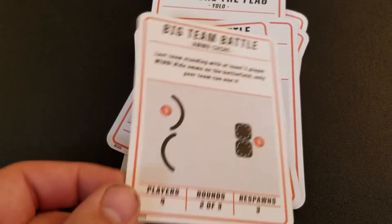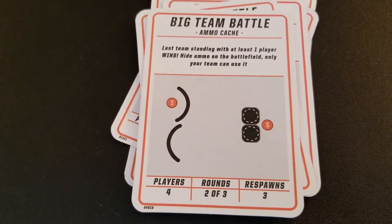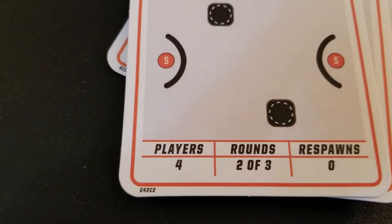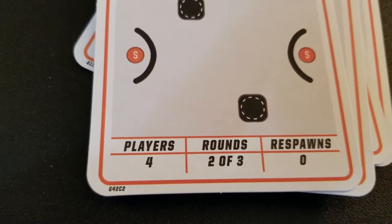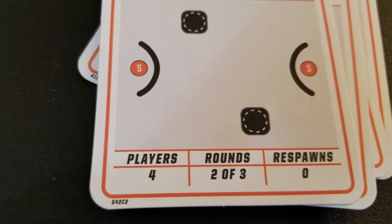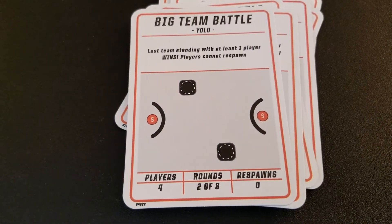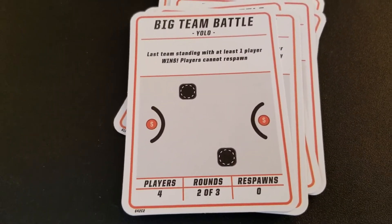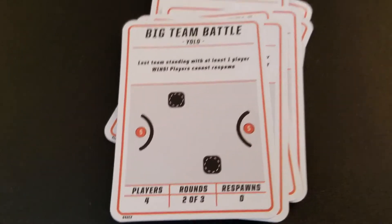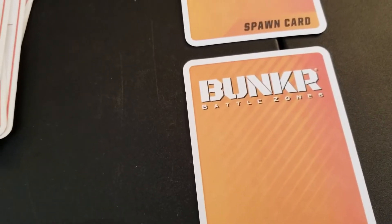Here's Big Team Battle — let me zoom in a little bit. See how it shows the players, the rounds, and the respawns. That makes it a lot nicer, because when someone says 'that's not the rules,' well, here are the rules so everybody knows what's going on. It makes for a much more uniform and clean game, and everyone can concentrate on having fun instead of arguing. Here are the spawn cards — you get two of those.